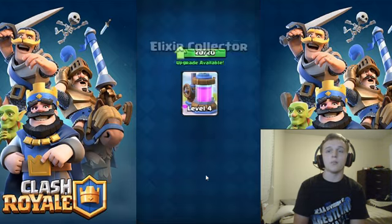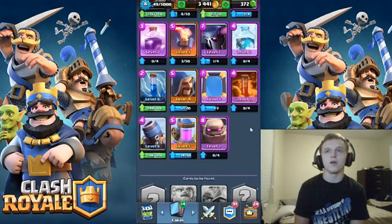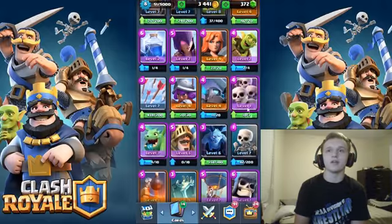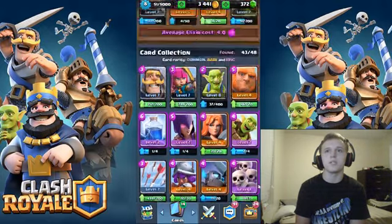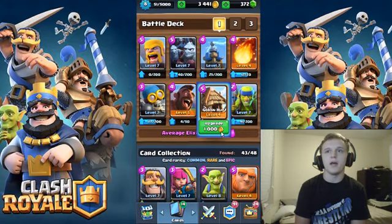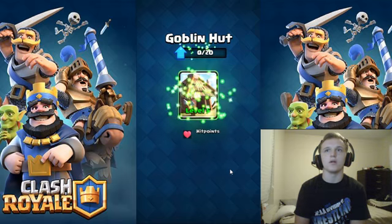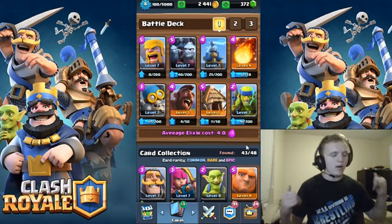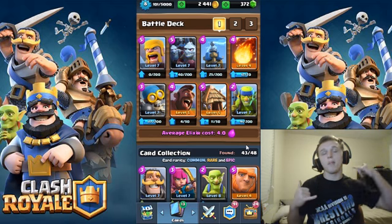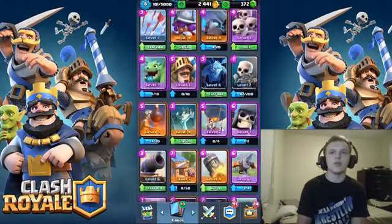Let's upgrade the Elixir Pump one more time, get it to level 5 — that should be enough for upgrades. Our deck actually looks stacked now. I'm going to save my gold and since I do use the Goblin Hut, I'll upgrade that — costs a thousand gold, no biggie. I can always buy more gold with the gems I have. All in all we got a pretty good opening.